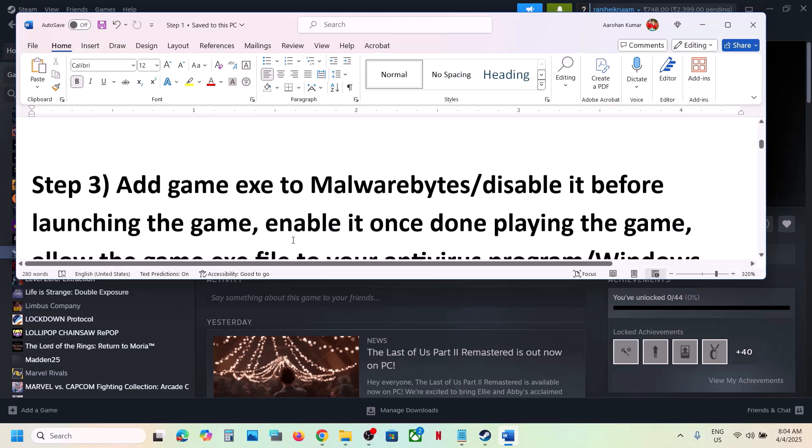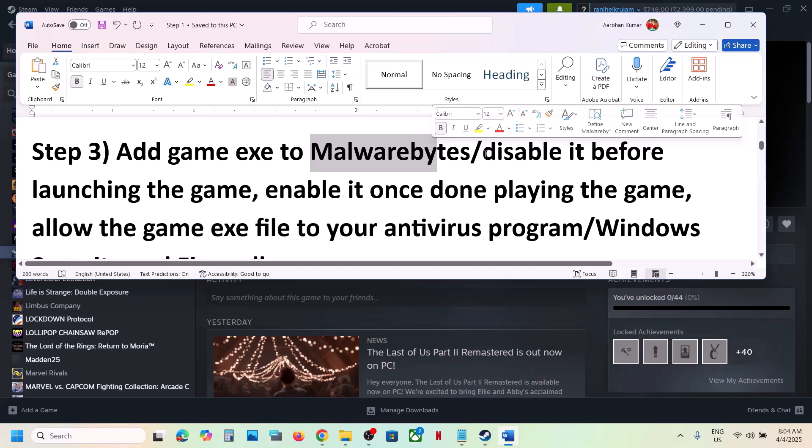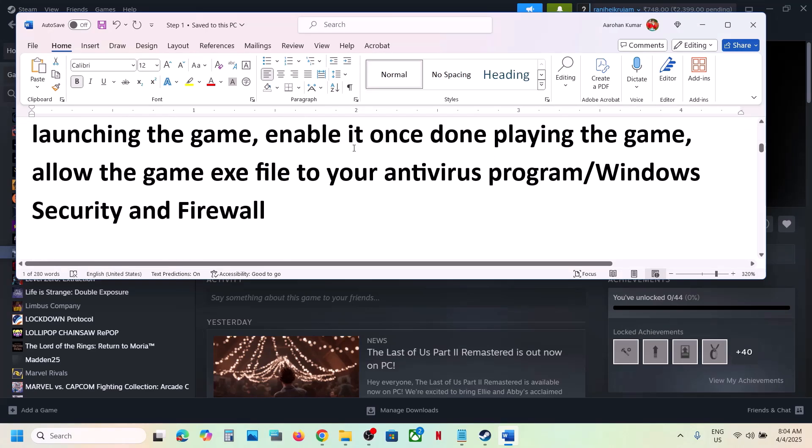The next step is to add the game to Malwarebytes. If you have Malwarebytes installed, add the game exe file to the antivirus program as an exclusion. If that does not work, you can even disable Malwarebytes and then launch the game — this has worked for many players. Once you're done playing, you can always re-enable Malwarebytes.